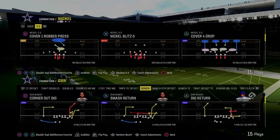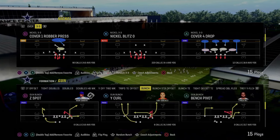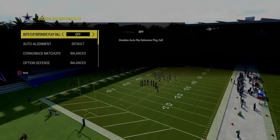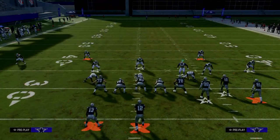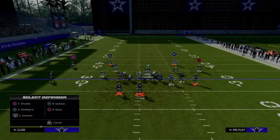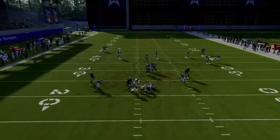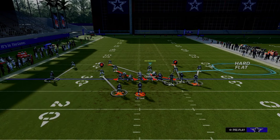The last defense we're going to be going over is the Nickel 3-3. This defense has been really good for the last several years in Madden - if you master this formation, it will probably cross-apply in almost any Madden that you play. The play we're looking at is Nickel Blitz Zero. Make sure your auto flip defensive play call is off, and flip this play so your nickel corner is on the right side of the screen. The setup is pinch your defensive line, shift your linebackers to the left, and blitz all linebackers. Then take this nickel corner and put him on a hard flat. This is a five man blitz and a really consistent A-gap blitz - a little more consistent than the dollar defenses, though not quite as good in coverage.